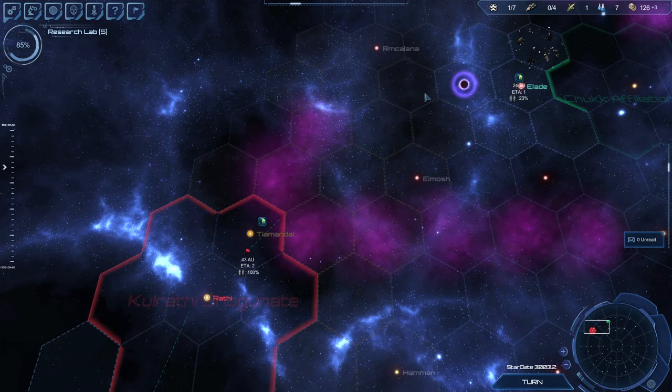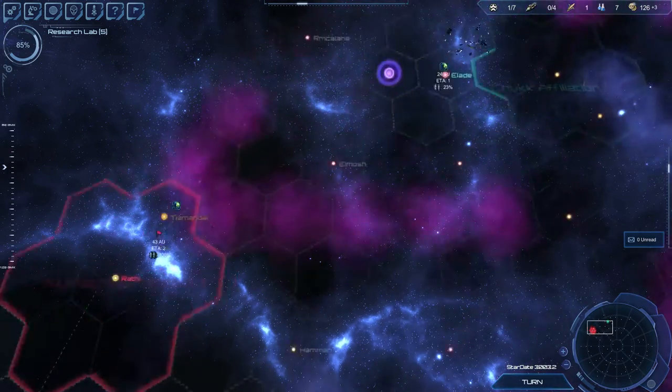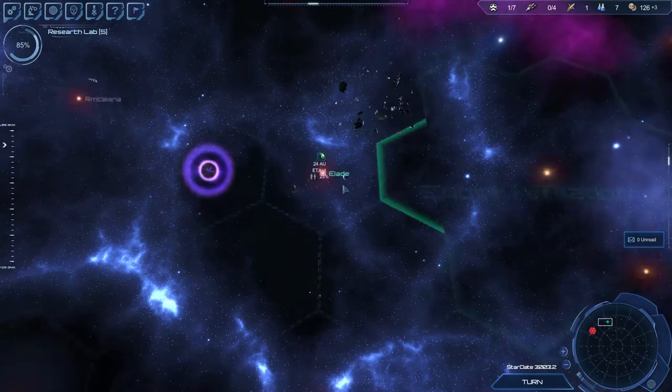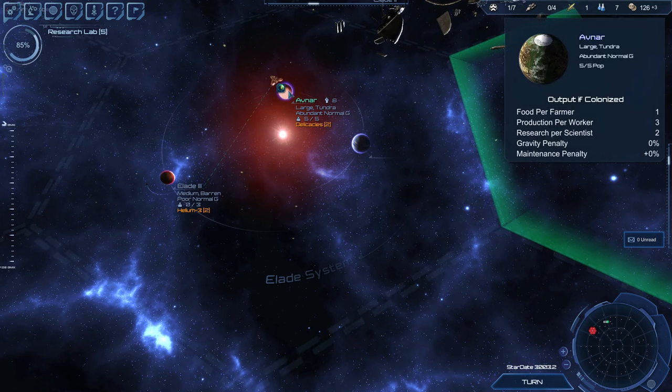Ladies and gentlemen, you're listening to Dead Air, coming back to you for episode two of our Star Drive play-through with the new patch being out. Just to remind us where we were: up here we found another nice planet that is occupied by another race, so if we want it we're going to have to take it from them.